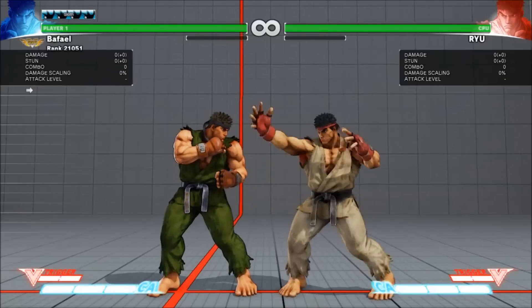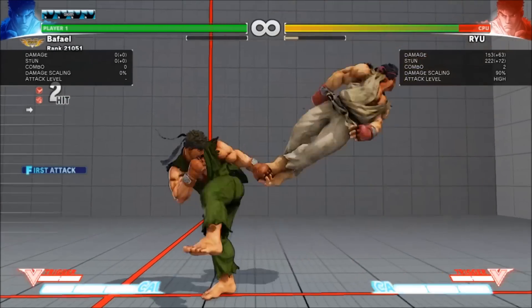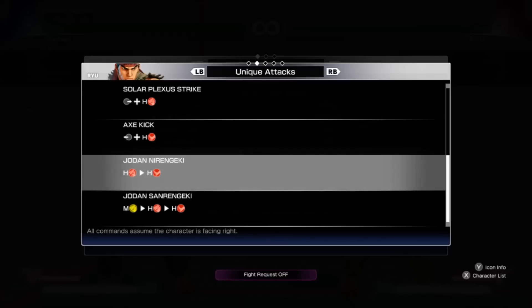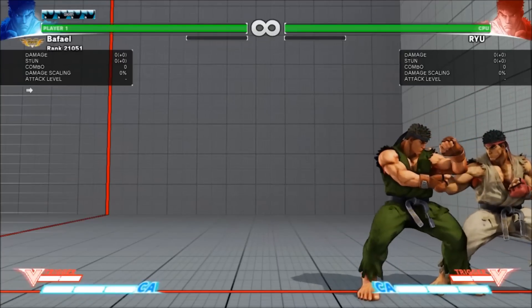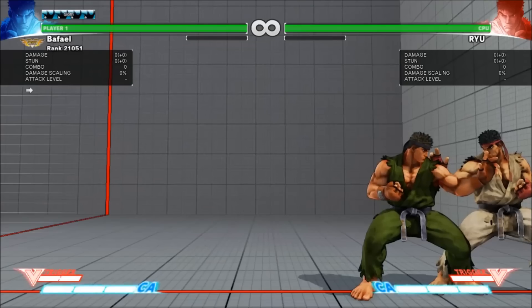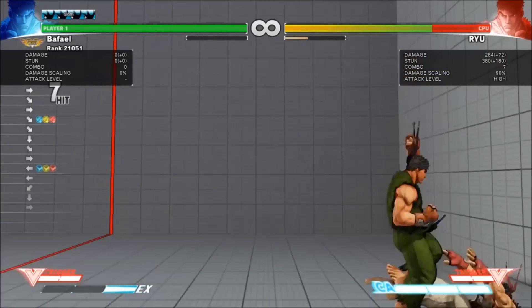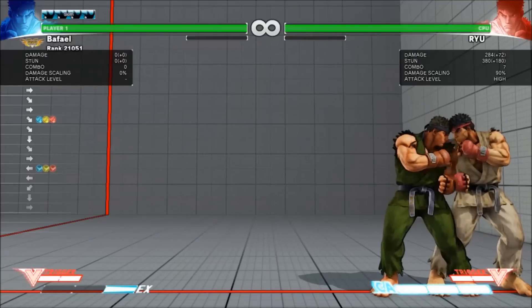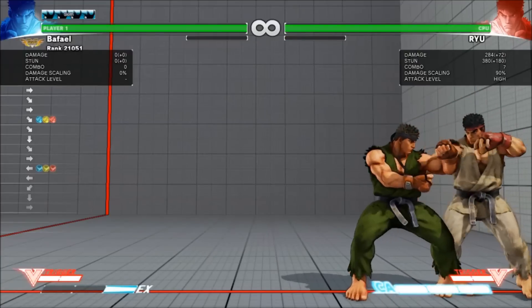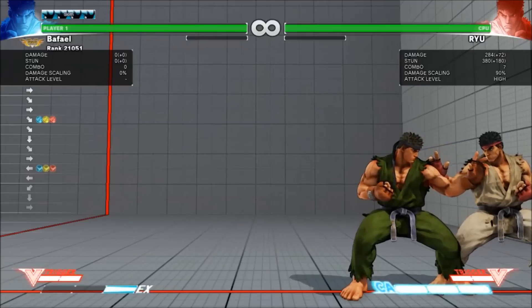Certain characters also have predefined strings of specific normals cancelled into specific other normals. These are called target combos, and they'll be listed in the move list. The final kind of combo is a juggle. Certain attacks will leave the opponent in a fall that ends in a knockdown, and only specific attacks can hit them before they hit the ground. These attacks have what people call pursuit property or juggle potential. There aren't that many instances of this in Street Fighter V, so it generally only takes a few minutes to learn all the opportunities your character has to juggle and all the things they can juggle into.